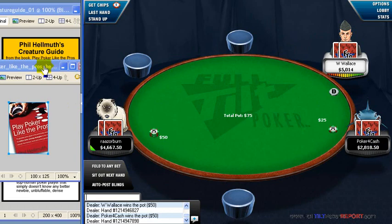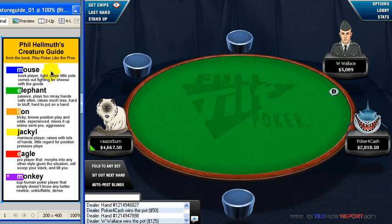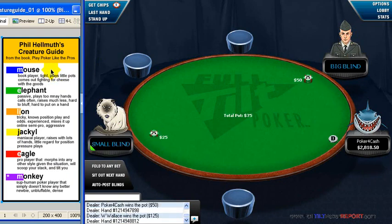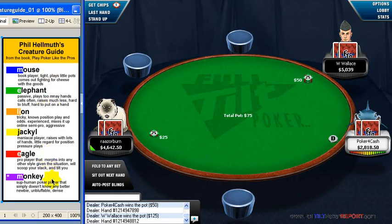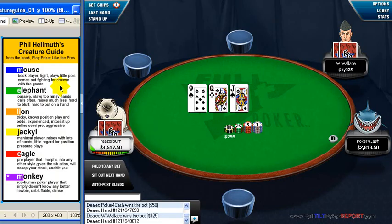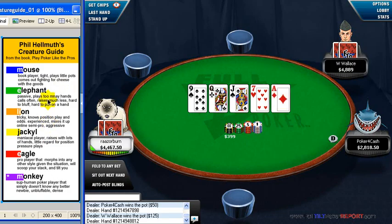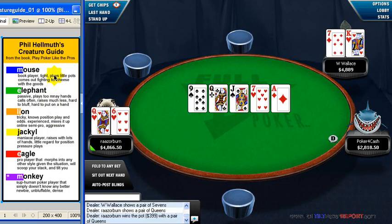I'm going to get into what the colors mean to me — though they may mean different things to you. In Phil Hellmuth's Creature Guide, there are about five classifications. I've added one of my own as well. The five classifications are general enough that you can place a player into one, but there's a bit of range. Of course, one day you could be playing like a jackal and another day like an elephant, but what these animals mean is indicative of their names.